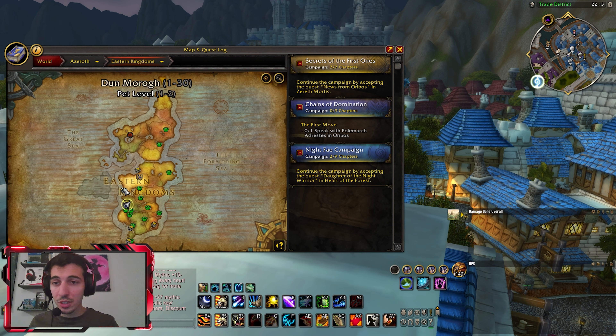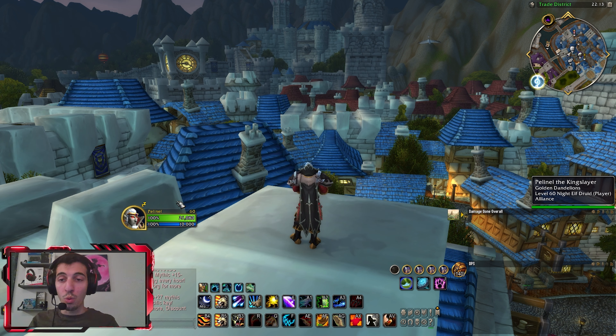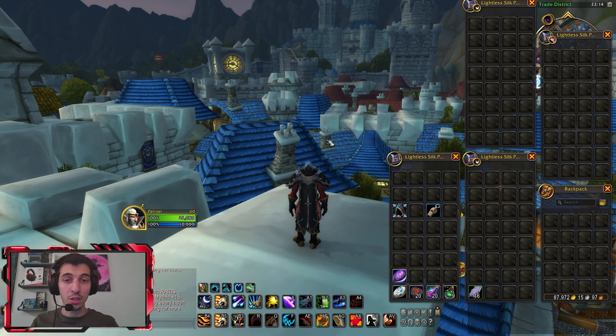The farm is located in Twilight Highlands. It's the raid called Bastion of Twilight. What you want to do for this farm is put the raid difficulty to heroic and make sure that you have a potion of treasure finding with you.